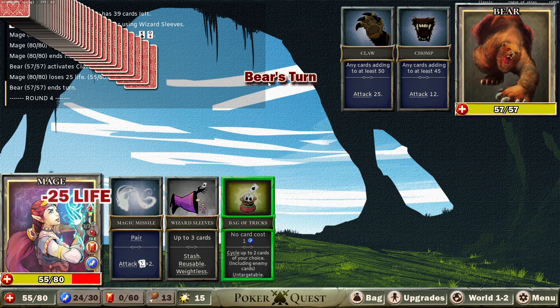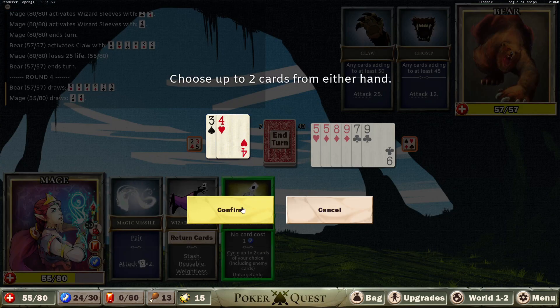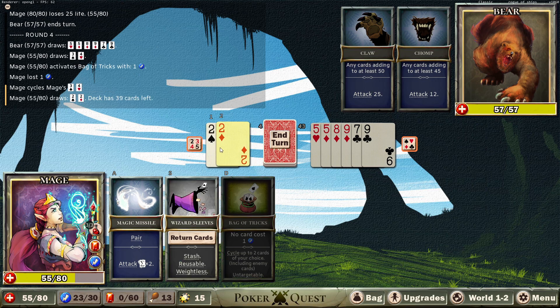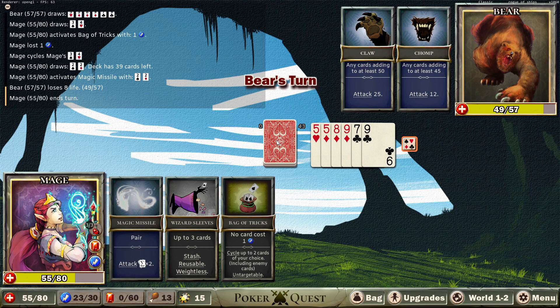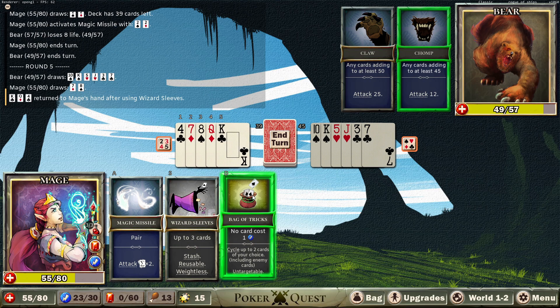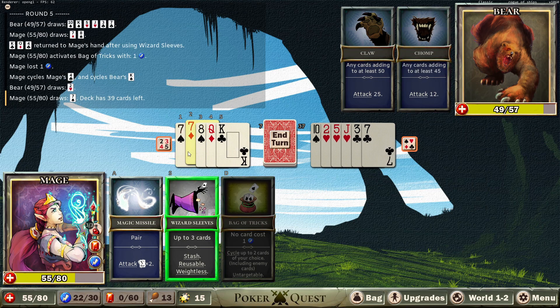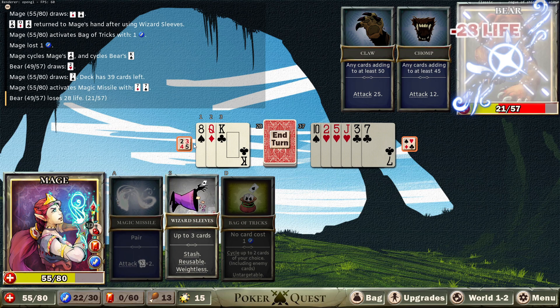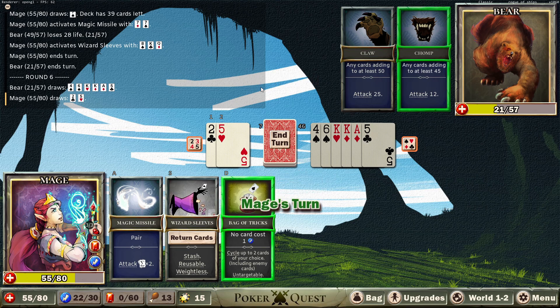And now I'm going to take twenty-five damage to the face. Okay, thankfully the bear finally did not roll anything of import. Okay, well there we go — we got a pair, we've done eight damage. Okay, we're good. Return the cards. Let's re-roll, I guess, the stinky ones. You have forty-five. Okay, we got a pair — thankfully! Twenty-eight, we're getting there. I think getting extra card draw would be really, really useful here.